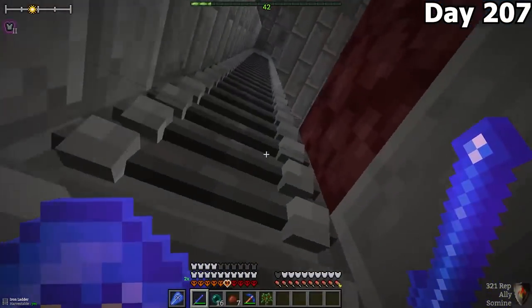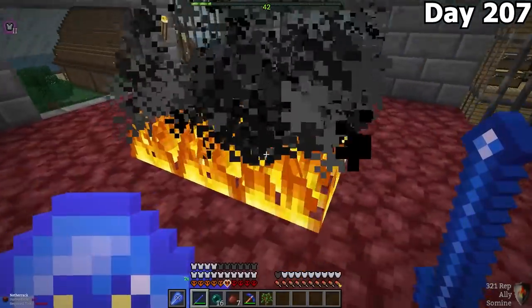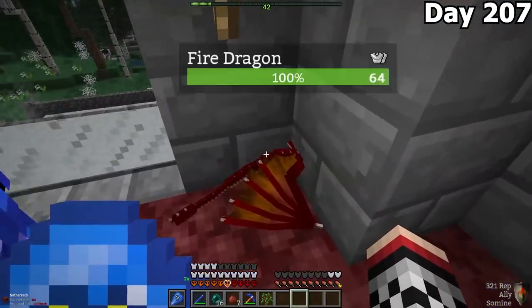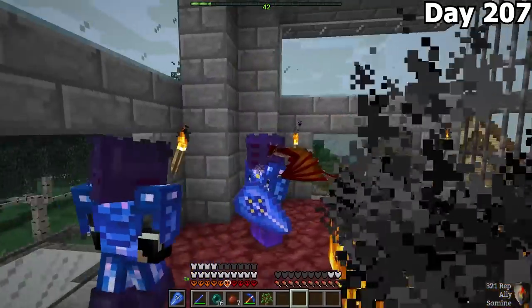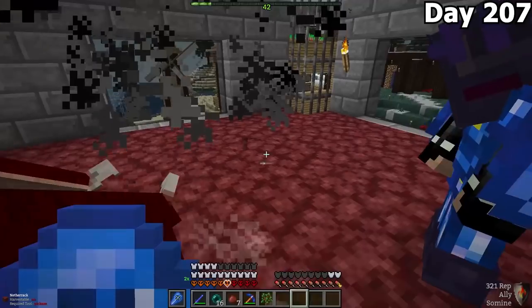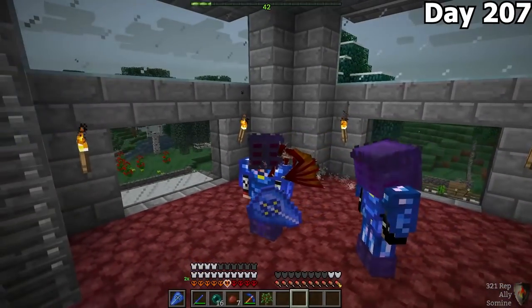Day 207, Forest and I went back to our blacksmith to see if the dragon hatched. I didn't notice it at first, but the dragon was actually hiding in the corner. A cool thing about these dragons is when they're babies, you can actually right-click them with an open hand and they'll jump on your shoulder. That's pretty awesome.